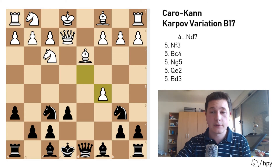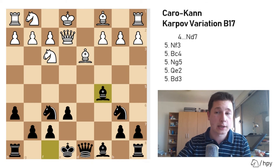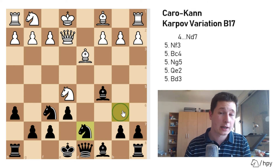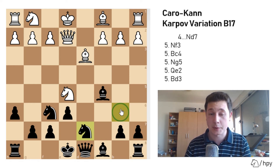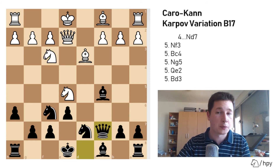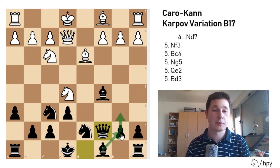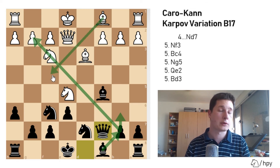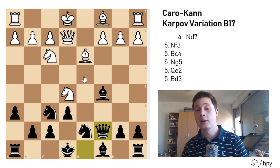After c5, White plays dxc5, Bxc5, developing with tempo; Ne5, and now Nbd7, trying to challenge the knight again. Remember the knight on b6 has served its purpose and is useless there, so you have to reroute it back to the center as soon as possible. After Ngf3, you play Qc7, finishing your development; you're ready to castle, you'll play b6, Bb7, and have a monster bishop on that diagonal. You'll exchange these knights somehow — perhaps castles, Nxe5, Nd7 — and you're attacking the knight twice, so White will have to play Bf4. But that's going too much in depth.